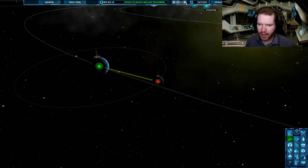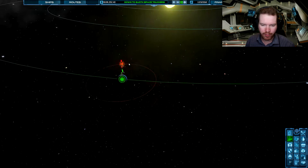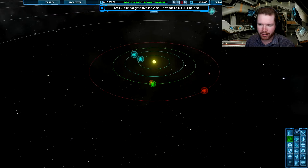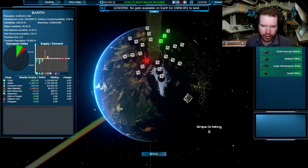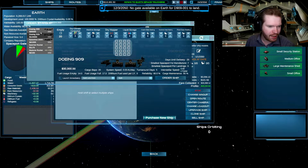Let's speed up time and begin to see the money roll in — we're making some good money. I think it's time that we begin to look into passengers. Look at this — there are a lot of passengers down here, and if we hover over we can see they want to go from Earth to Lunar. So let's set up a passenger liner. Let's do a speed run — ships, purchase new ship, we're going to keep using these 909s — they're pretty fuel efficient.